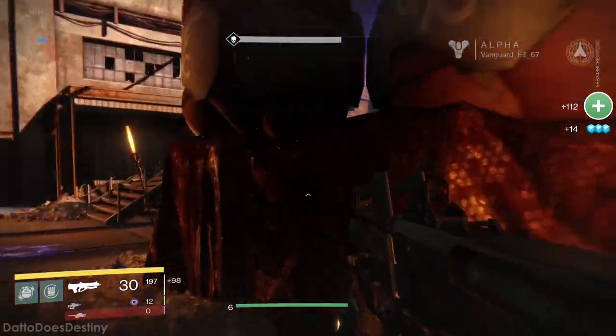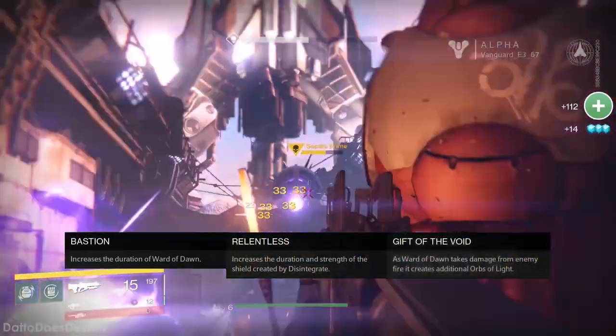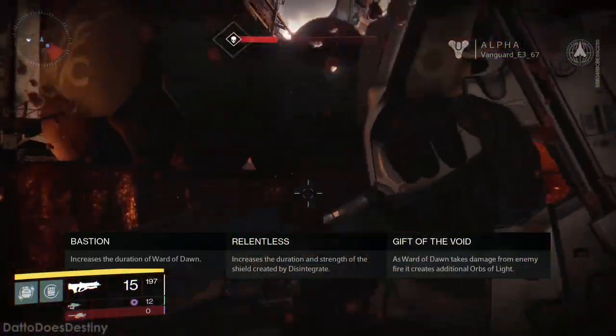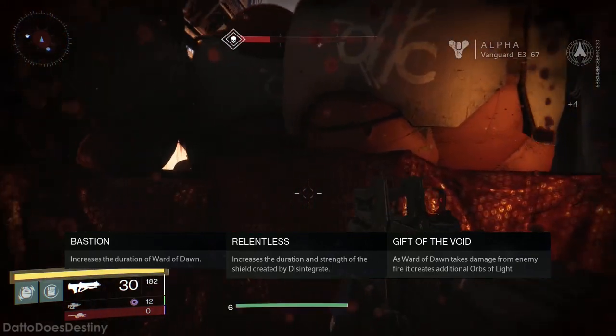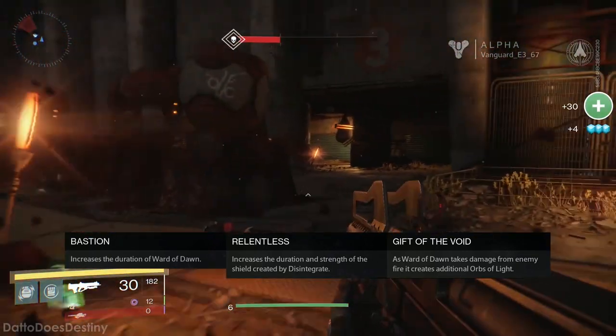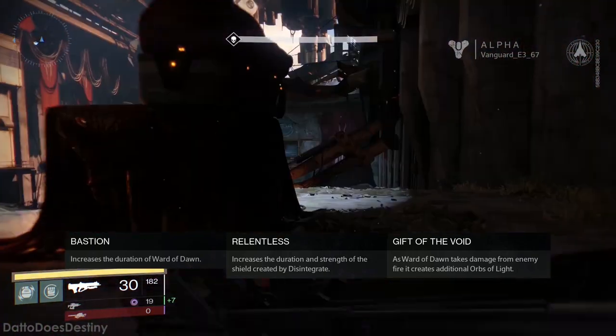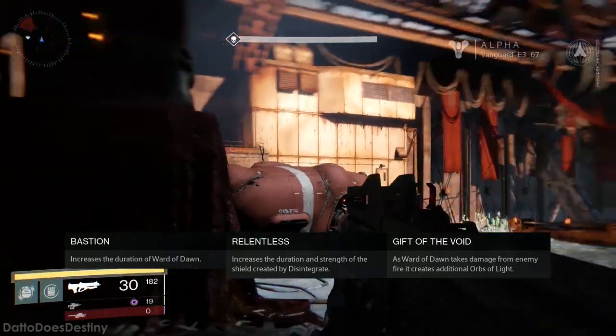The first passive bonus column consists of Bastion, Relentless, and Gift of the Void. Bastion increases the duration of Ward of Dawn. Relentless increases the duration and strength of the Force Barrier shield created by Disintegrate, and Gift of the Void makes Ward of Dawn generate additional Orbs of Light when Ward of Dawn takes damage from enemy fire.